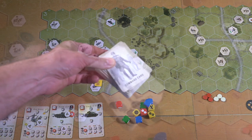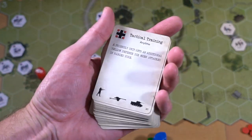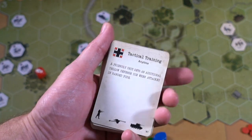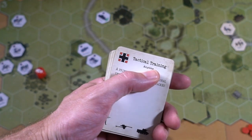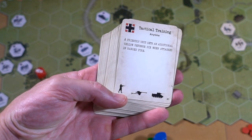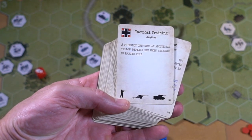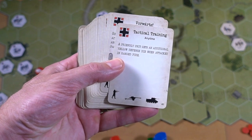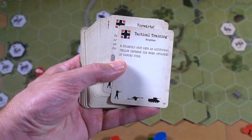So first of all, you have command cards. I'm not going to explain every single command card, but these basically break what the standard rules are and give you a lot of fog of war. In this case, 'Tactical Training' — you can use the card anytime. It also tells you this is for the Germans, and the silhouettes tell you it's usable with armor, AT guns, or infantry. A friendly unit gets an additional yellow defense die when attacked in ranged fire.